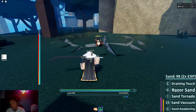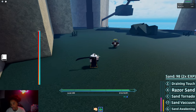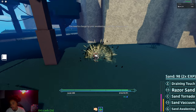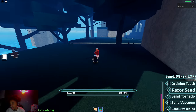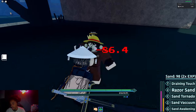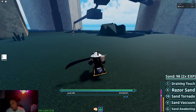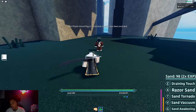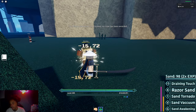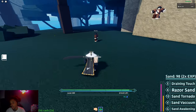That's what it looks like. And then we have Sand Awakening — wait, you've got to get the awakening bar up, which means you have to continuously use your devil fruit moves. This bar has to be filled for you to use your awakening. If that bar's not filled, you can't use your awakening. You have to land your moves, so if you're not landing any moves in PVP, you can't get your awakening.